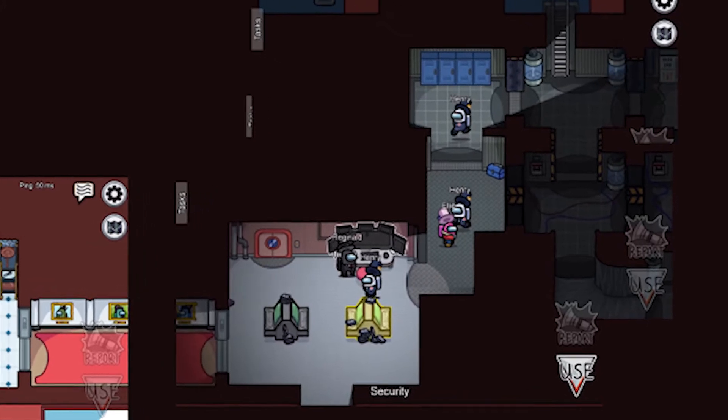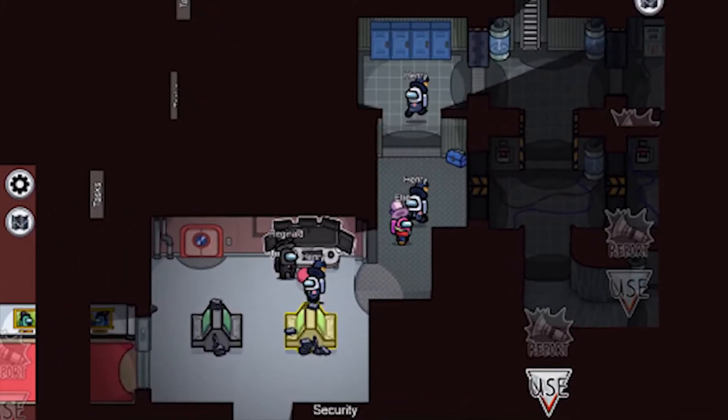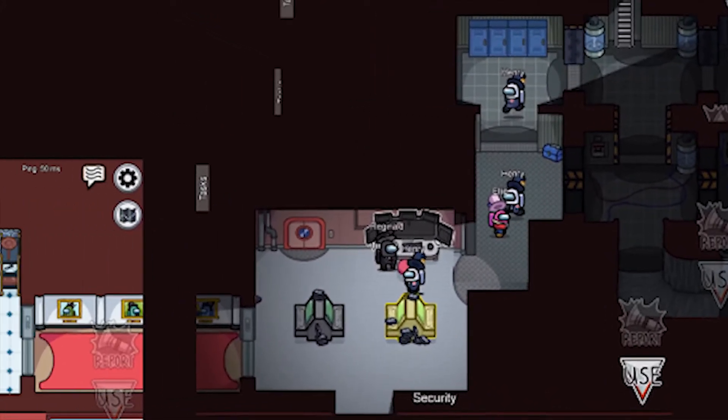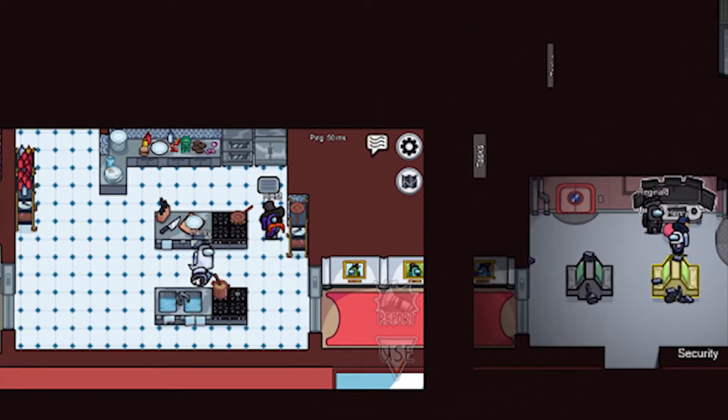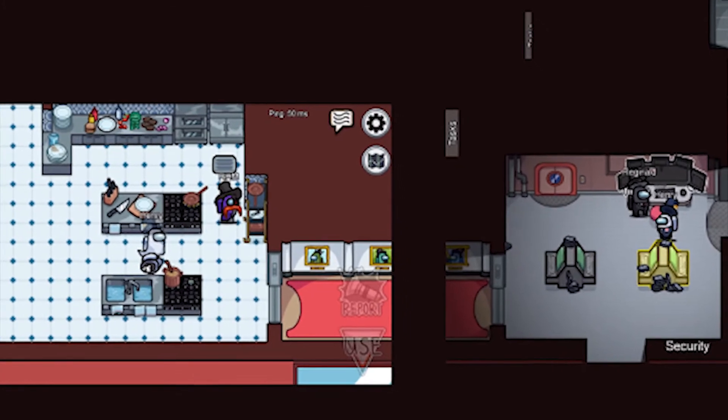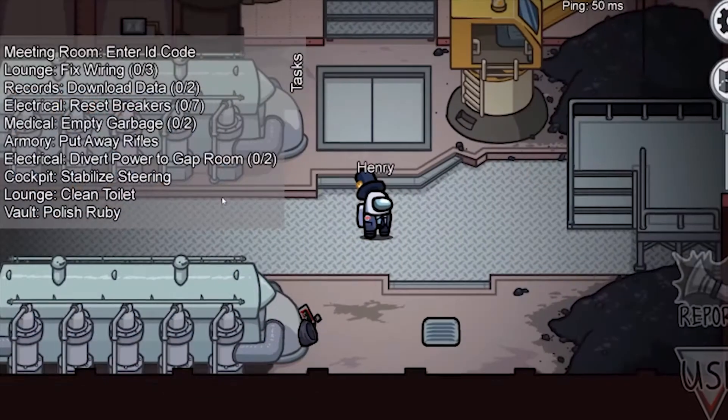You can kind of see the security room along with the engine to the right of it. The kitchen is shown mostly to the left. You can also see cameras at every door, and some new tasks near the security room — I'm not sure exactly what that task is.